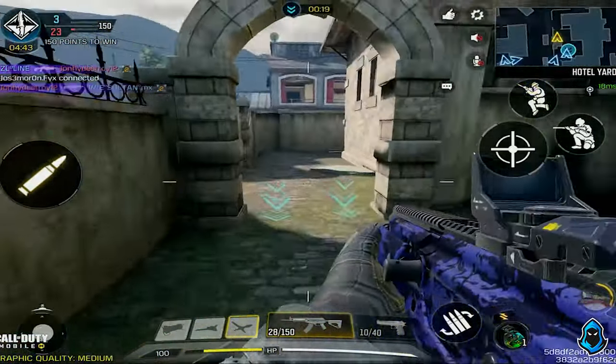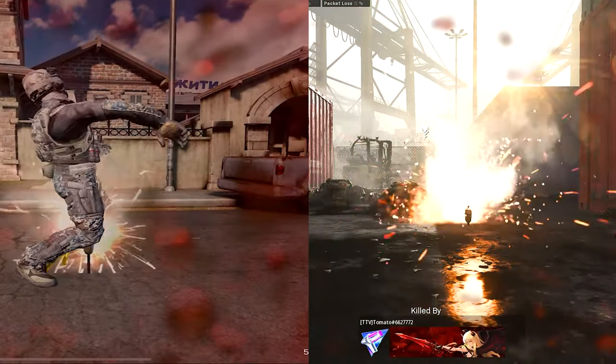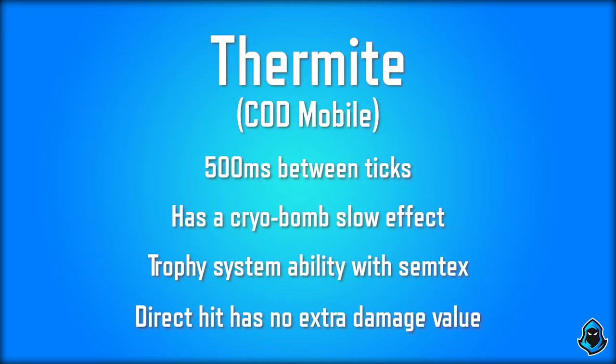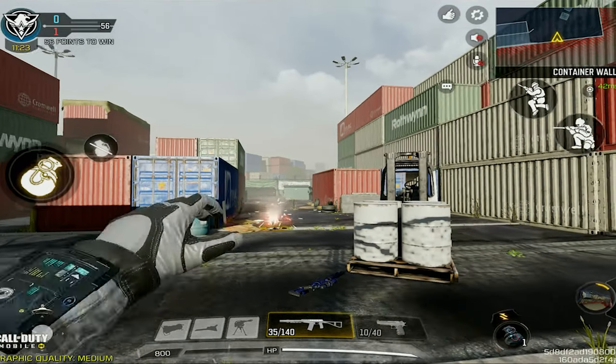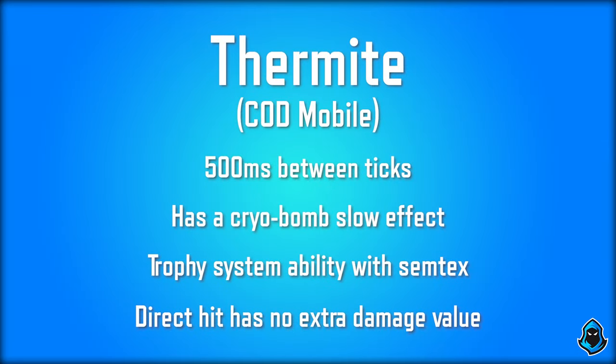Path mentioned through his testing that the Thermite had a 200 millisecond time in between ticks, but doing my own testing and in comparison with Modern Warfare, it seems to be the exact same time, so I'm going to leave it at that — it does have a 500 millisecond time in between ticks. It has a Cryobomb slow effect. It also seems to have a bug with Semtexes: if you try to throw a Semtex near a Thermite or over it, it will explode. And something to keep in mind is that if you do stick someone with a Thermite, there is no extra damage multiplier on that hit.